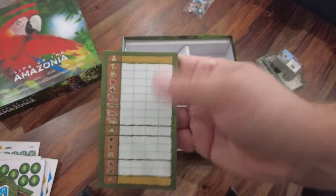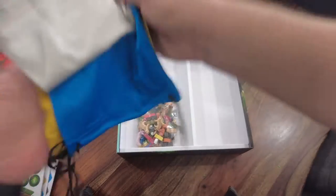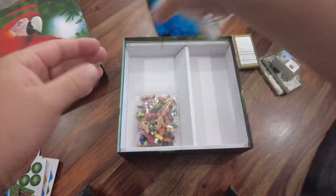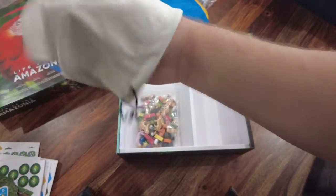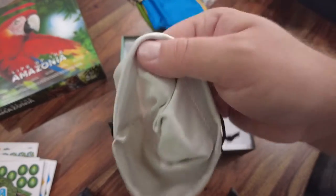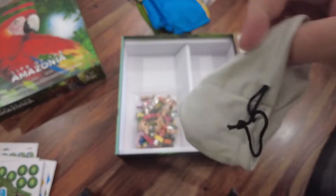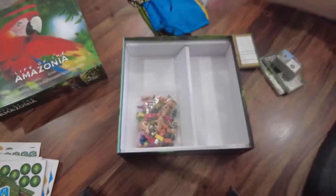There's a scorepad — very nice. And then bags. They come in four different colors: green, yellow, blue, and white. They are really nice bags, and this is where you'll be tossing your tokens. There was a Kickstarter stretch goal to make these bags bigger, so I don't know when the retail version comes out whether it will have the bigger size bags. But they're nice bags and they are stitched with a drawstring.